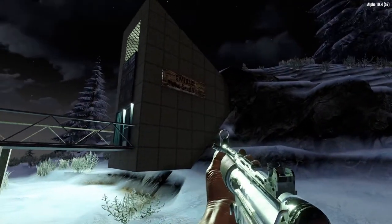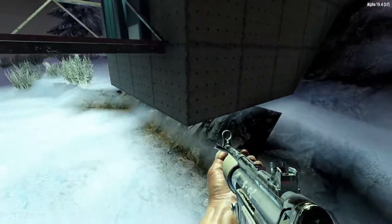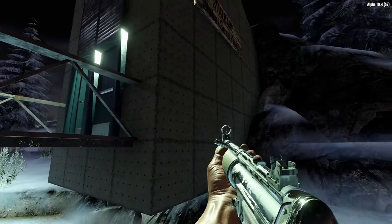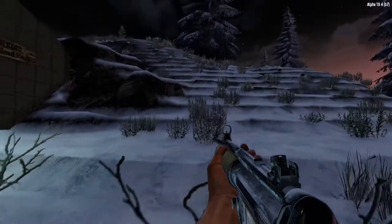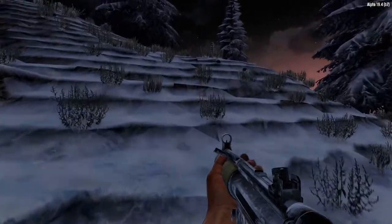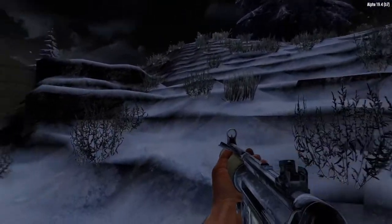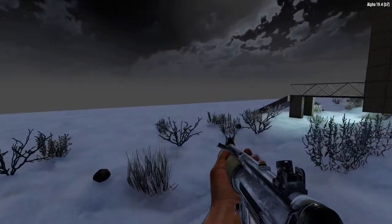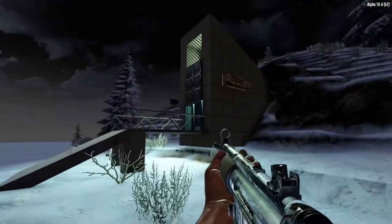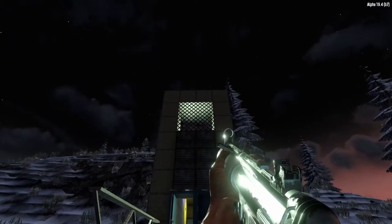It is ready for Alpha 20 when that comes out, and it does overhang like this in the original one, so I tried to get it as close as possible. Unfortunately when I brought my mountain in it was nice and smooth in my world, but when I copied it and saved it as a POI I got all these funky stair steps — I'm not too happy with that and I'm not sure exactly what's going on there.